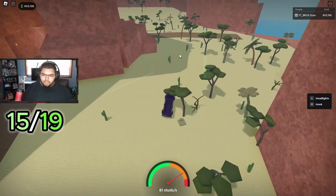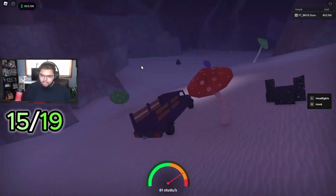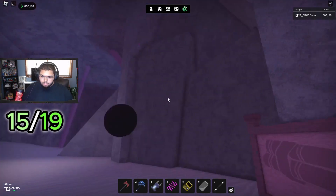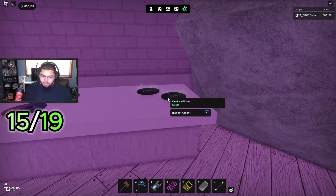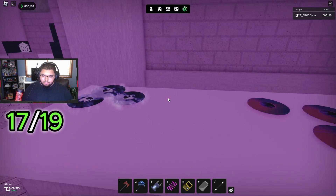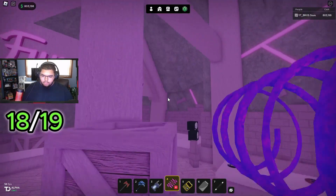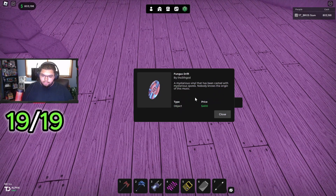The last location is gonna be in the Mushroom Cave - just go over back here and turn left. I have the night vision goggles so it's easier to see. Keep going left until you see it and blow up this wall. Inside you can buy a bunch of stuff: here is the Dusk and Dawn disc, the Airship Serenity, and the Old Knight. For the last one, go up on one of these beams - there it is, this is called the Fungus Drip.